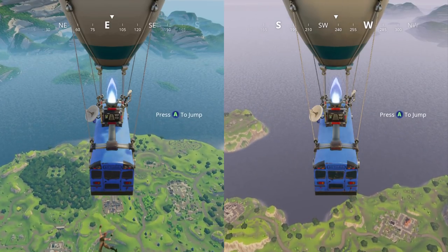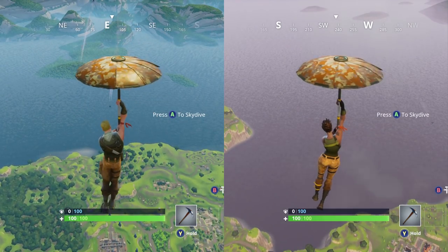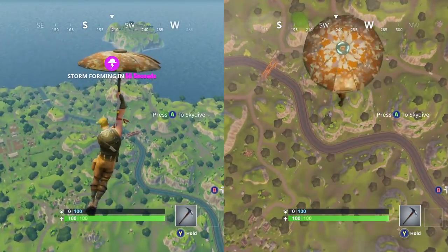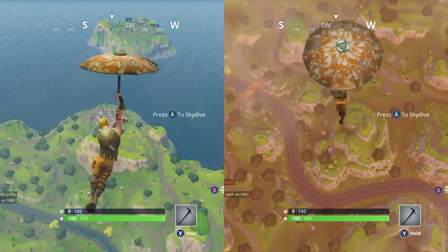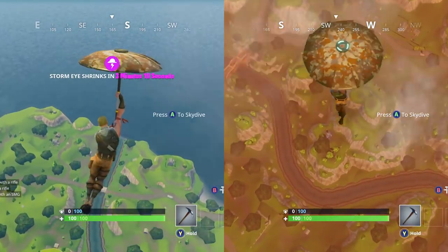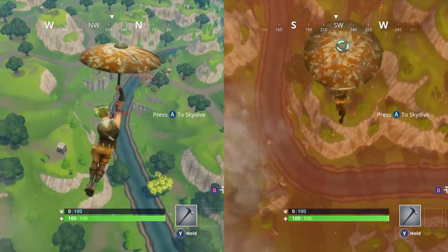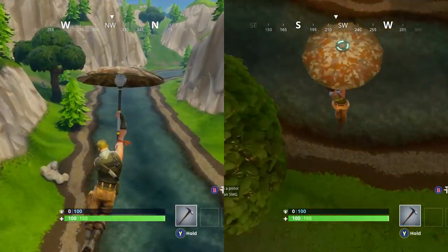Now, what about doing different maneuvers with the same umbrella? Here we have both characters equipped with the umbrella. This time one will just do a straight drop with no action whatsoever, and the second one will actually push forward so they're always moving forward. We're fast forwarding through this as we slowly drop down.